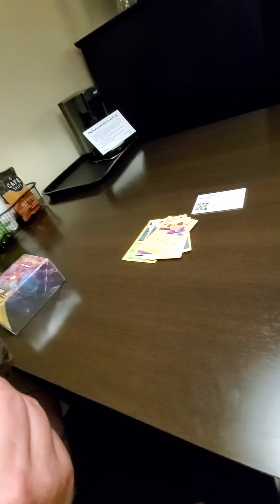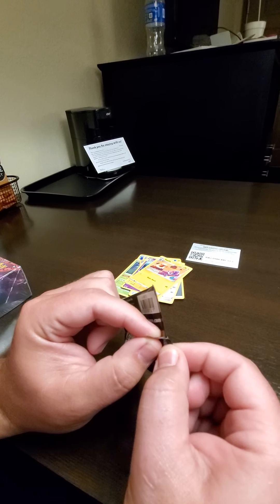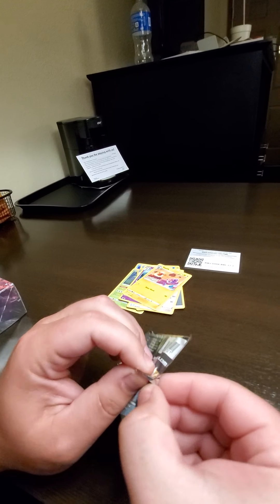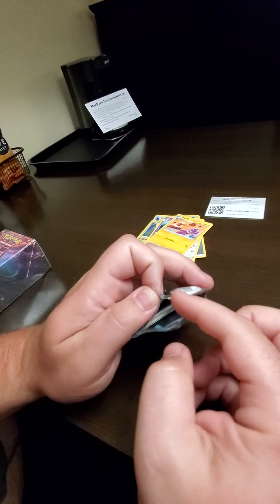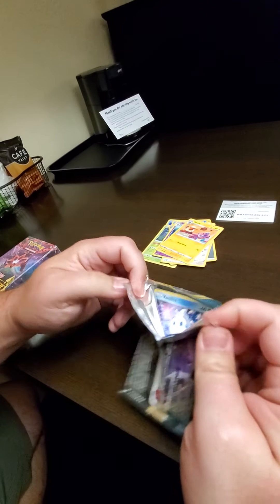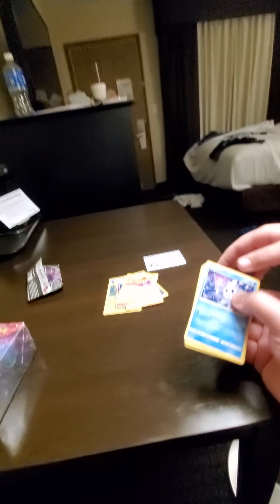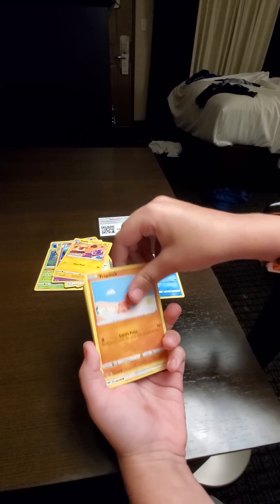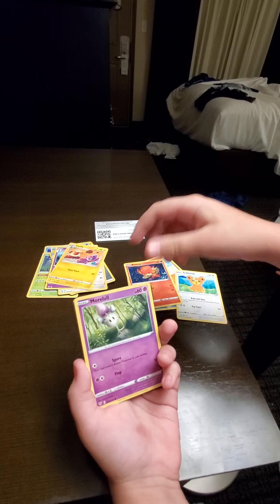Hold the camera for me — not with your fingers in the way. I need you two to watch me open this because you obviously don't know how to open Pokemon cards. See that? And then you pull it apart, and then you can open it right down the middle. Alright, go ahead and run through them, Lance. We got a Vanillite, a Trapinch, Teddy Ursa, Pansear, Morelull.